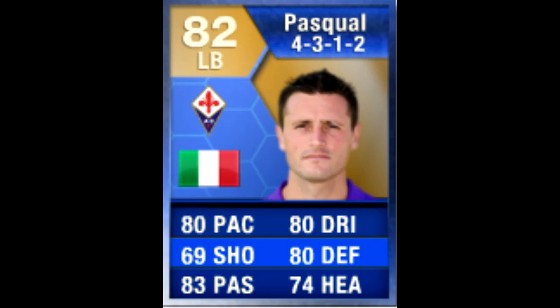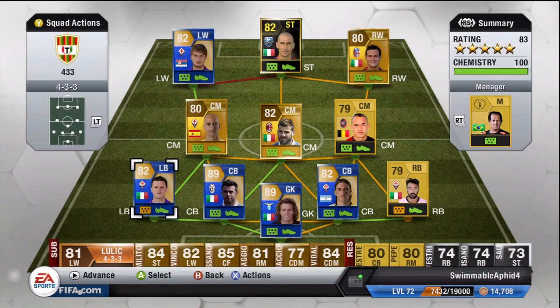Hey guys, I finally have a Team of the Season Pascual review for you. He's of course the Italian left-back for Fiorentina, who did pretty well to finish 4th in Serie A this year. I was a bit unhappy that De Sciglio didn't get a Team of the Season card, but this left-back is a really good left-back.